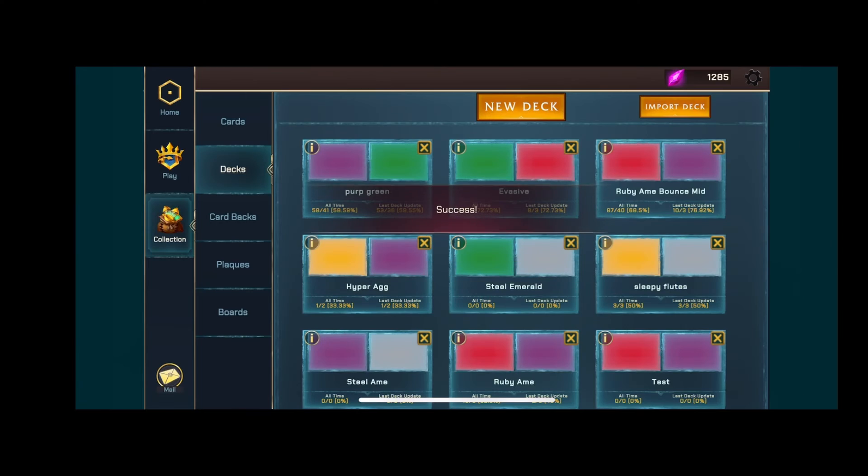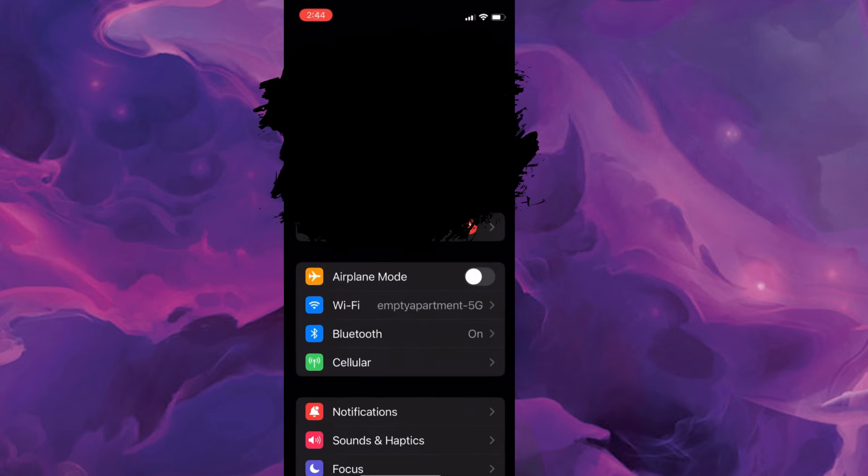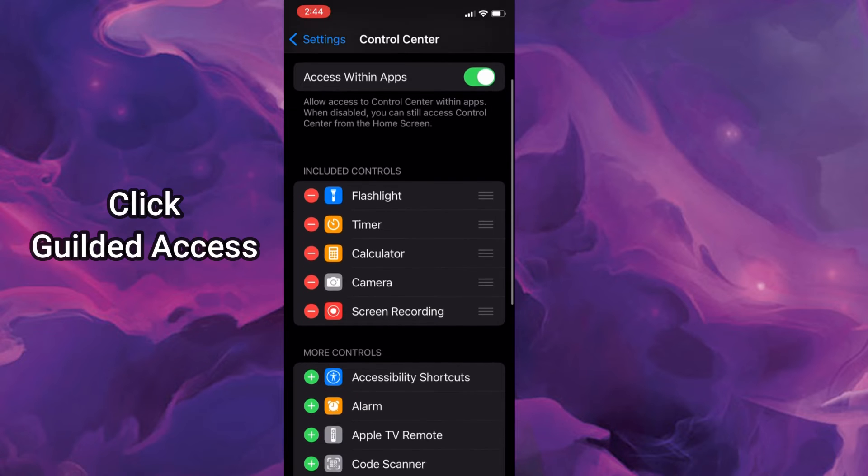The last thing I want to mention is this bar — it's a common issue when trying to play, as it interferes with using your cards. I'll show you how to turn that off. First, go to your Settings, then scroll down to Control Center, and from there go down to Guided Access.